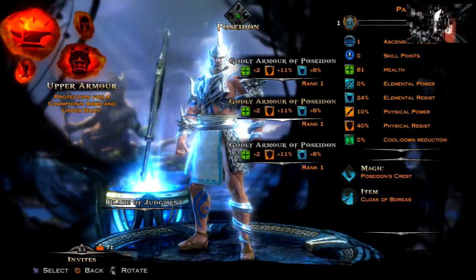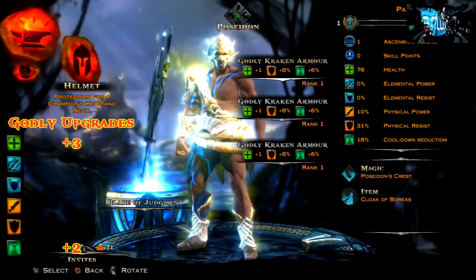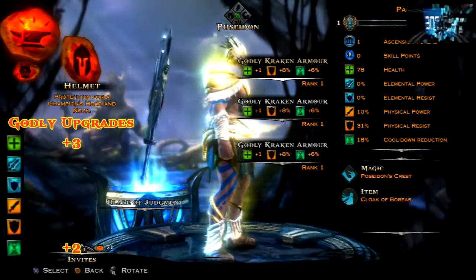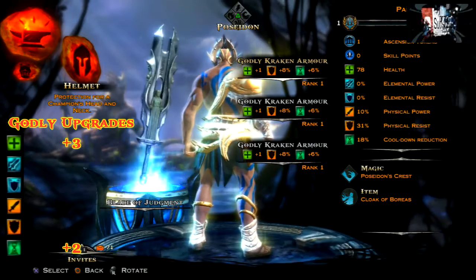Next we've got the godly Kraken armor and this one looks awesome, especially the helmet. The actual upgrade that you get in this one is plus three health and plus two cooldown, and that's obviously once it's fully upgraded.